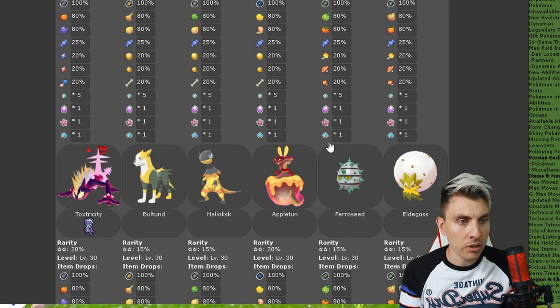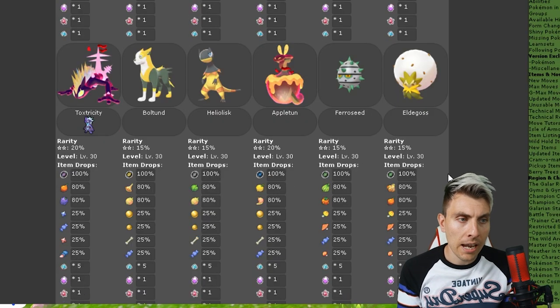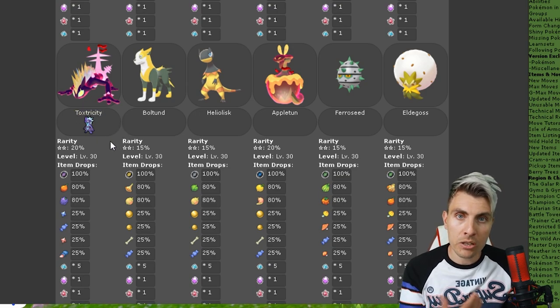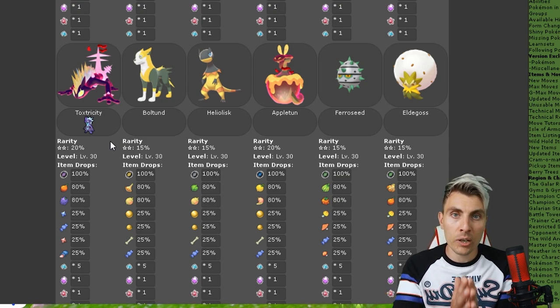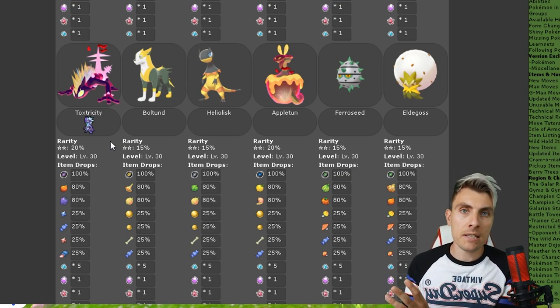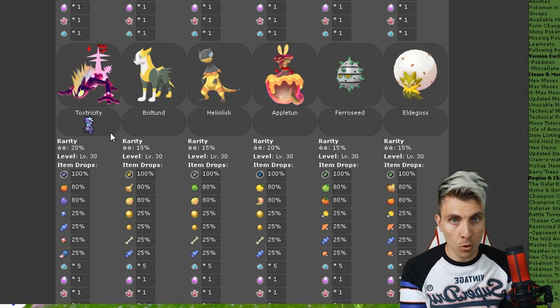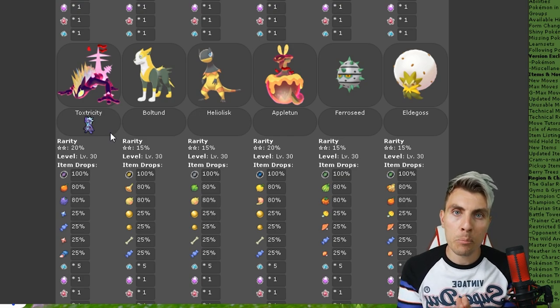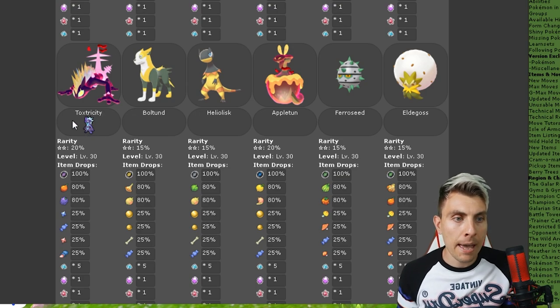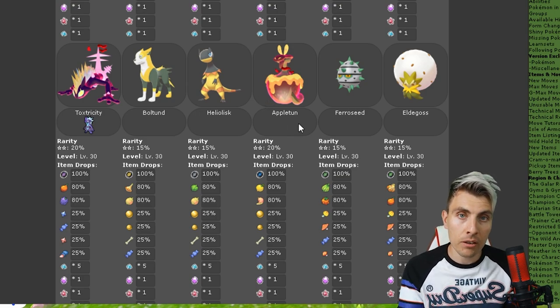Getting into the two-star raids — if you've only got a few gym badges you'll have access to these Pokemon pretty quickly. G-Max Toxtricity is available, and it's not version-exclusive in any game, so it's an event-only Pokemon. They did an event previously and are bringing it back, which is great for those who missed it. In Pokemon Sword it'll be the Low Key form, giving you the chance to get the opposite version. You've also got Boltund, Heliolisk, G-Max Appletun, Ferroseed, and Eldegoss.